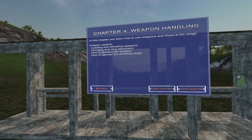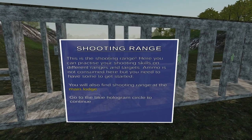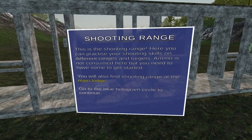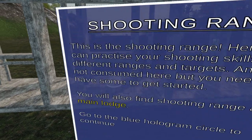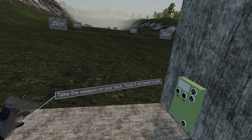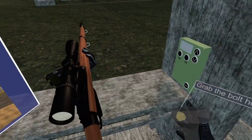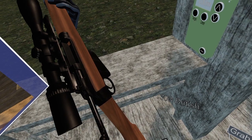Loading and reloading, shooting and shot placement, how to stabilize the weapon, how to operate the shooting range. This is the range — ammo is not consumed but you need to have some to get started. Take the weapon from your back, hold it with both hands. We got a blue outline — use the trigger to open the bolt.